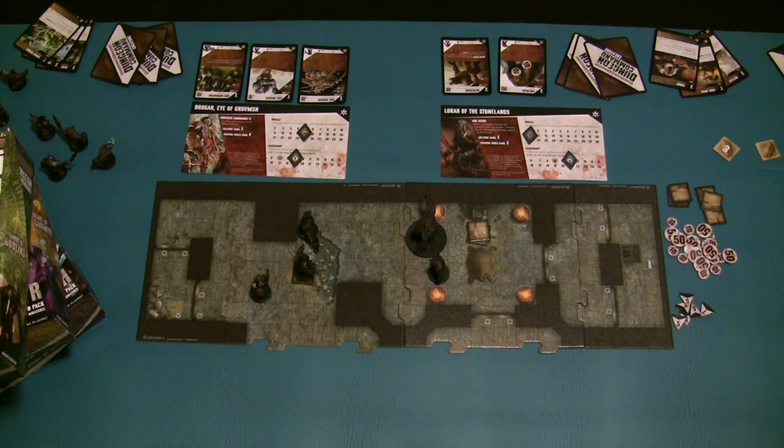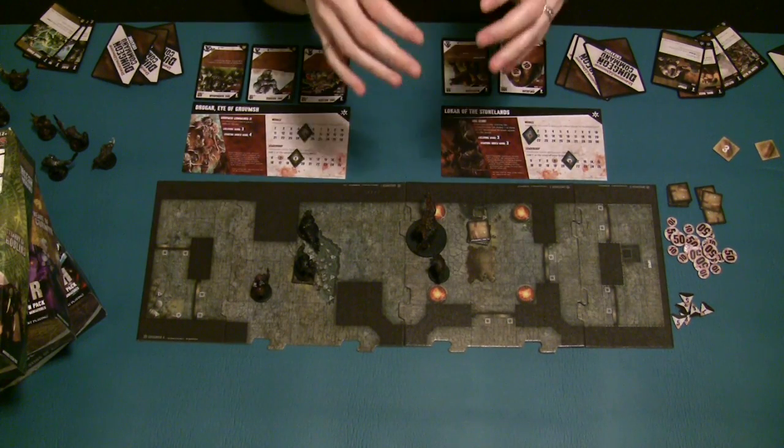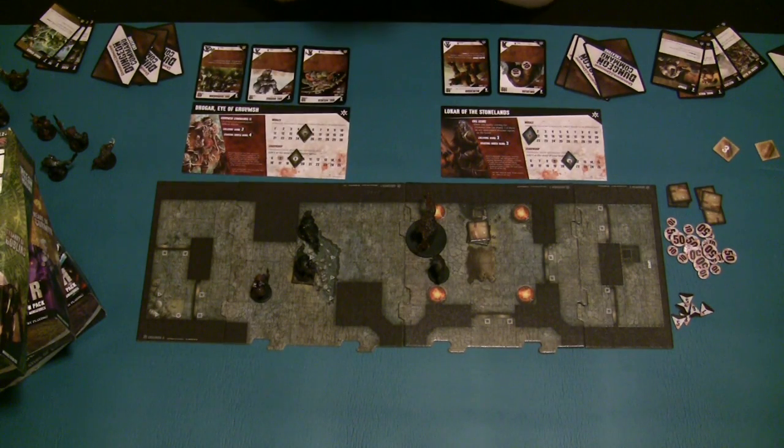Now that I've given you a rough overview of how to play Dungeon Command - and I didn't go over everything, including terrain, cowering, tunneling, and flying - we're going to show you a sample game: Lokar the Stonelands versus Drogar Eye of Groomsh. We'll start with Lokar, who currently controls an Owlbear and a Wereboar. To begin the turn, untap any cards. Since ours aren't tapped, we skip that and draw an Order card - we get Scent of Blood, a minor Constitution-based card. Now we move on to our activation phase. Remember, once you activate a miniature you must complete all actions with that miniature before moving on to the next.